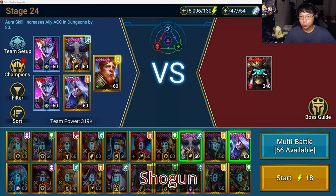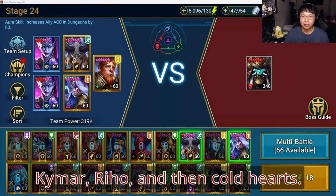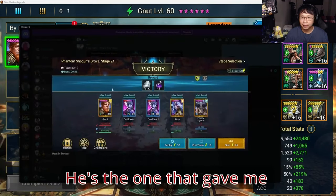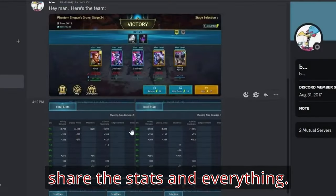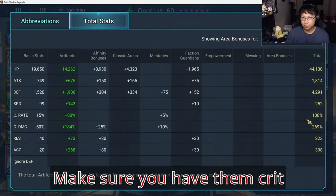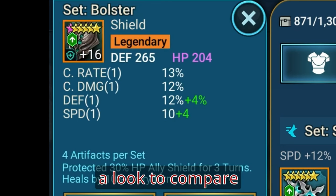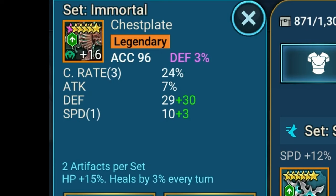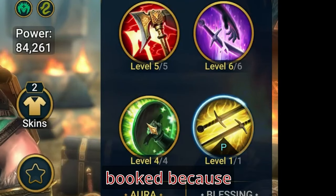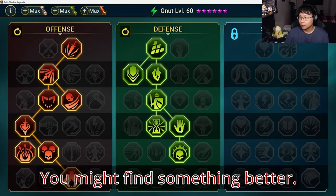Today I'm showing my Phantom Shogun 24 team — we'll go over the builds, presets, masteries, and important points. Using Nut, Kaimar, Riho, and two Coldhearts. First, shout out to Birdbrain — this is his composition, he shared the stats and everything. Nut's stats: 40k HP, 4200 defense, 252 speed, 100% crit rate, and 269 crit damage. Make sure you have everything booked because the increased damage from books is very helpful.